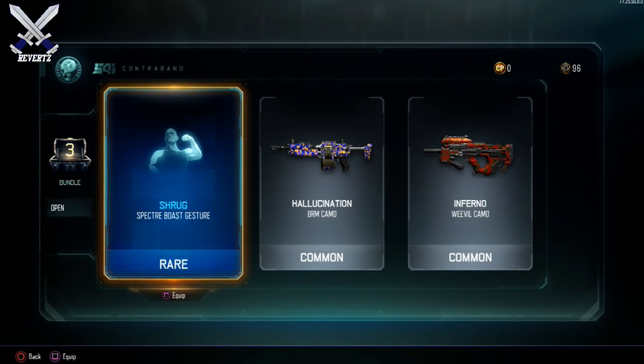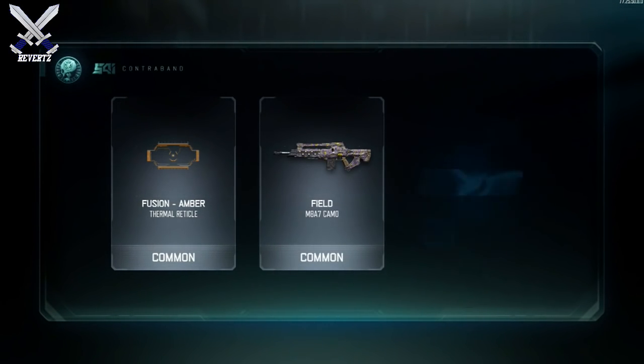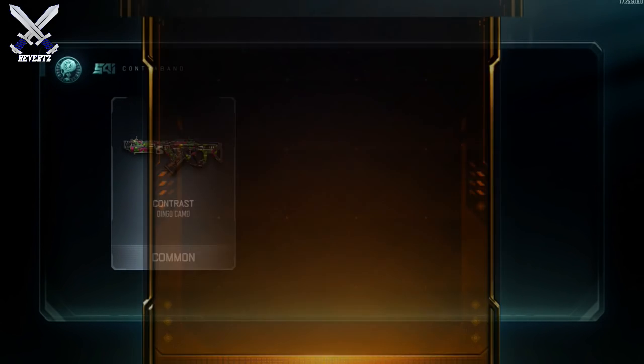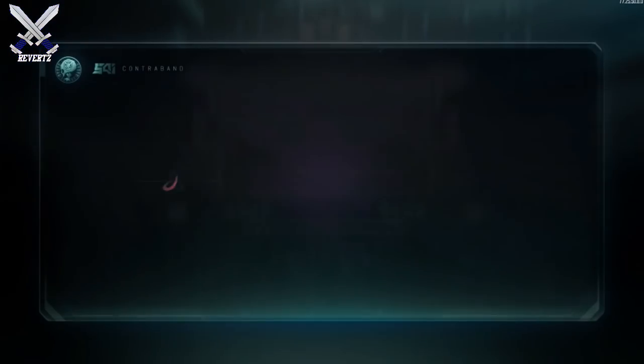One thing to note is when you open up the 6-pack bundle, you don't get the added crypto key bonus, so you really can't spam open these supply drops every single day. But still, getting 45 crypto keys is fairly easy to do. The daily contract helps out a lot because it's really easy to complete and you get 10 free crypto keys, so you really only need to get 35 crypto keys on your own — and that's easy to do in one day.